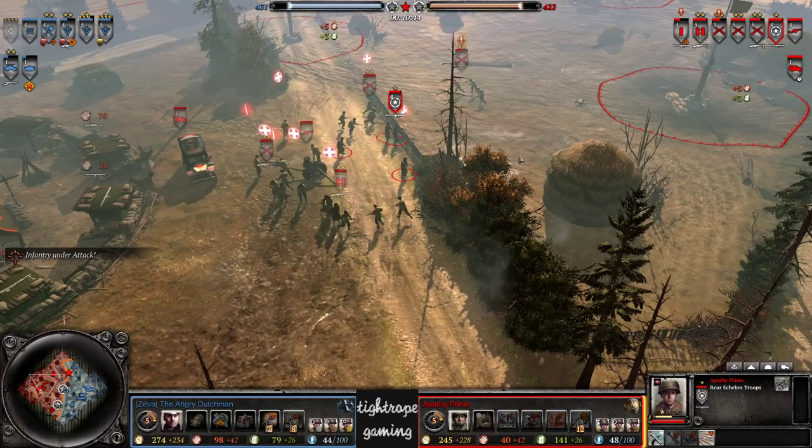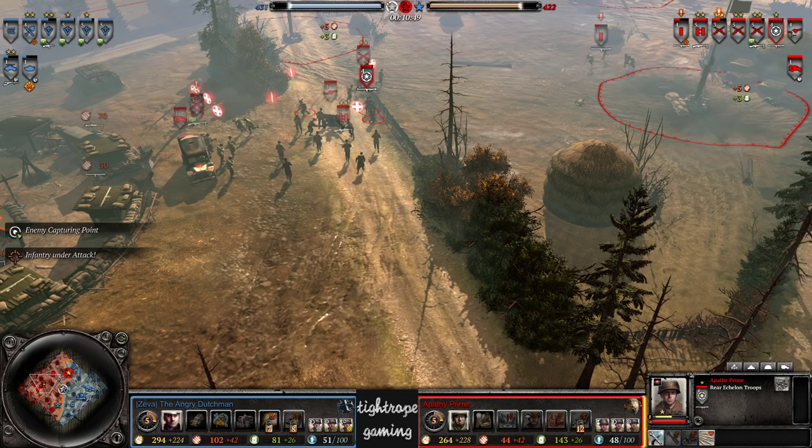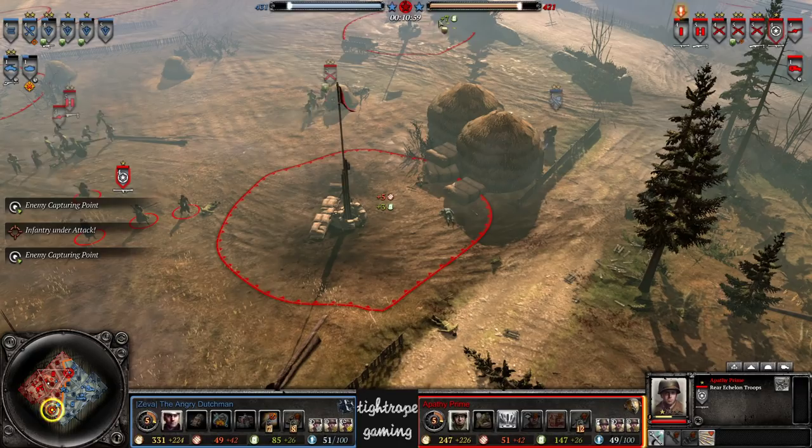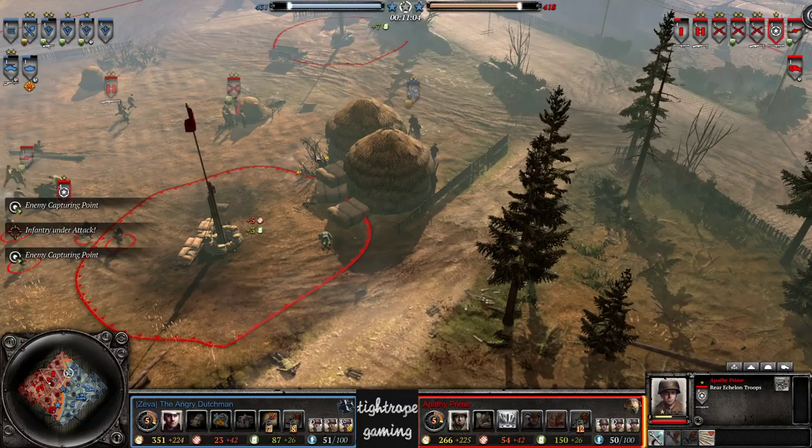Also have weapon racks picked up here by Apathy Prime — a few BARs and bazookas on the rear echelons. So he should be alright. Between the bazookas and the Lieutenant, the rear echelon, and the AT gun, he should be able to contain this double light vehicle pressure pretty effectively. And this is maybe where The Angry Dutchman getting that Luchs so late just gave Apathy Prime so much more time to field his counters.